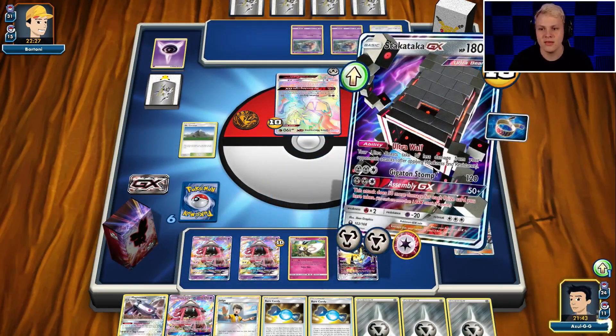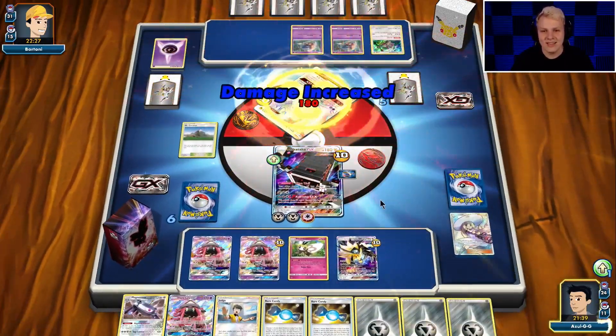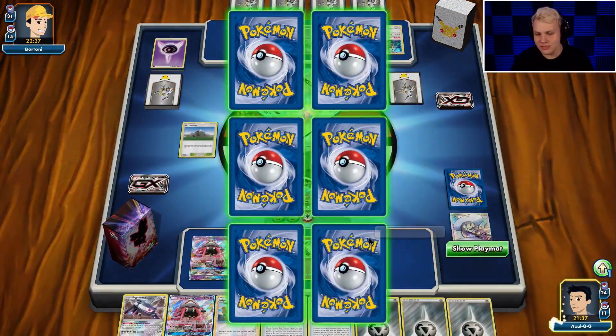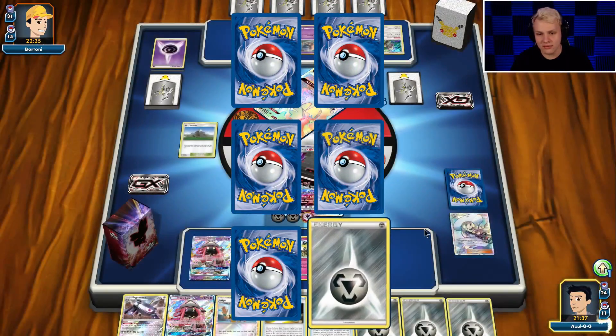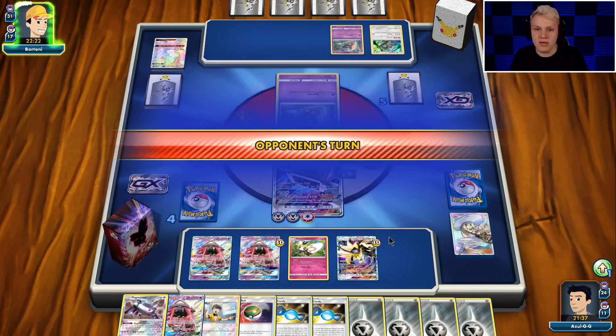We're going to hit them with the Gigaton Stomp. It's a big Gigaton Stomp for 180, thanks to his Shrine damage. For some reason he's playing Shrine, so we're able to get the knockout. That's actually pretty sweet. Nest Ball for Magnemite — that's what I like to see.